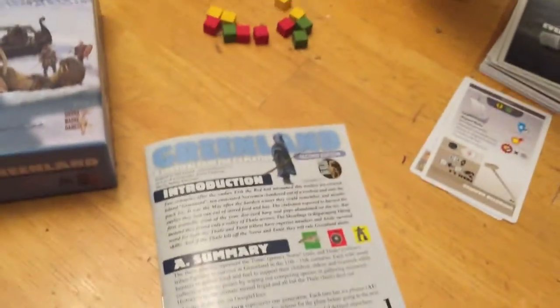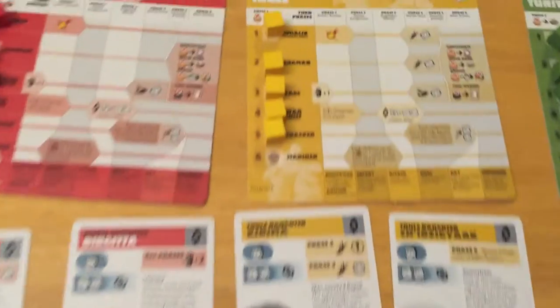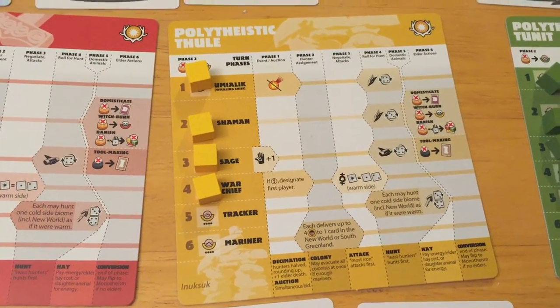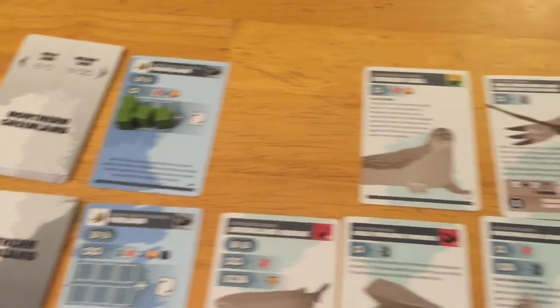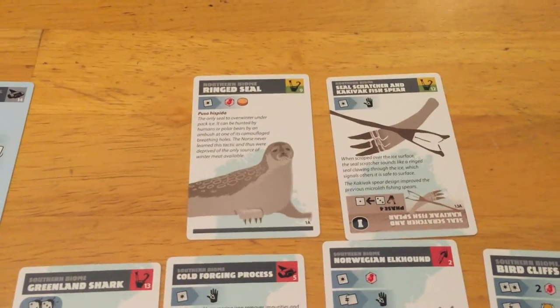Yellow is going to be hurting a bit. They also have seven energy and will likely also lose their tracker — there are no cold biomes right now so that's okay. Yellow doesn't have access to cheap energy in Markland, and they won't be able to raid anywhere in the south. Their one advantage is going first. They can't go to Markland either, so they'll have to focus on the north, which means pretty much only the ring seal for energy.